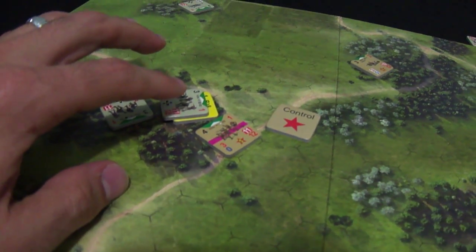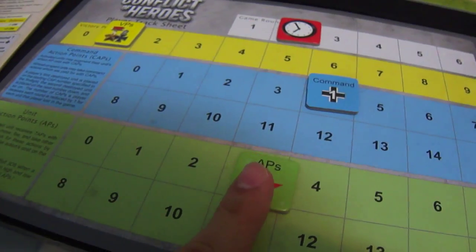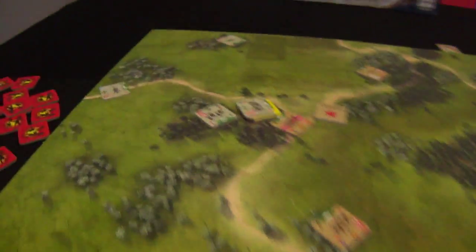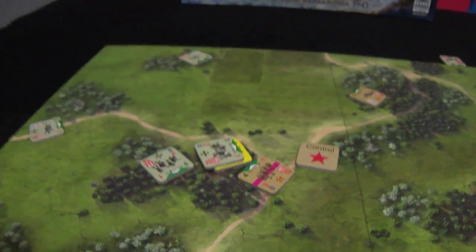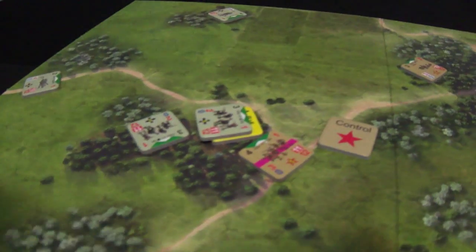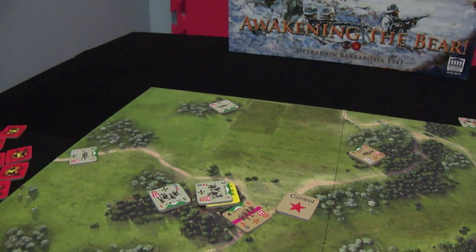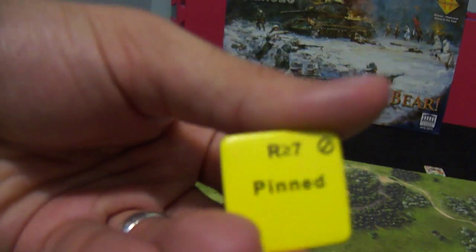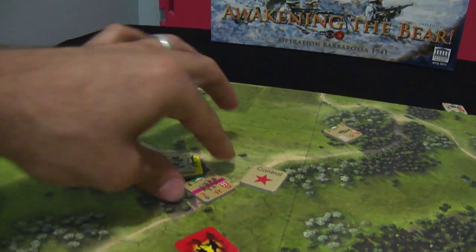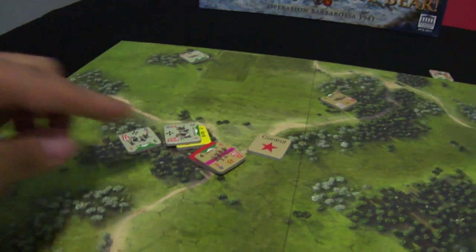Now the German player plays once more, activating again, paying two instead of three because of Brisk. He has five firepower. Nine plus five is fourteen — the Soviet unit is hit once more and gets pinned, meaning he cannot move. He is really stuck.